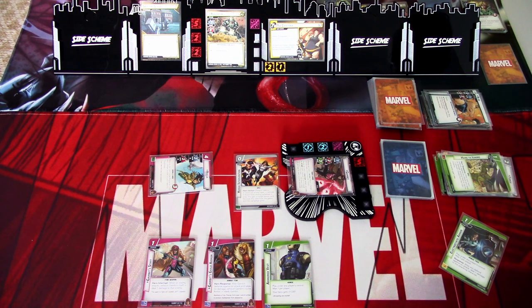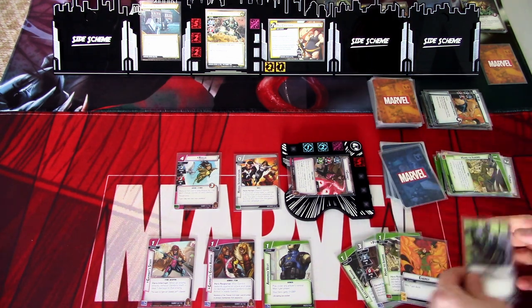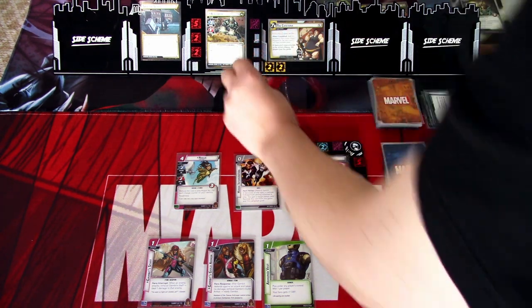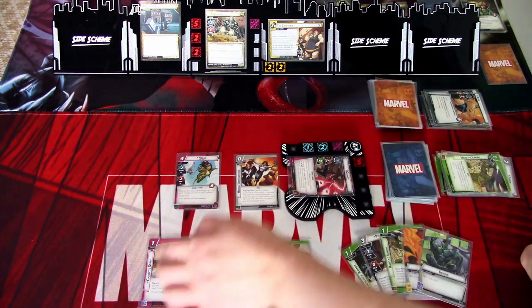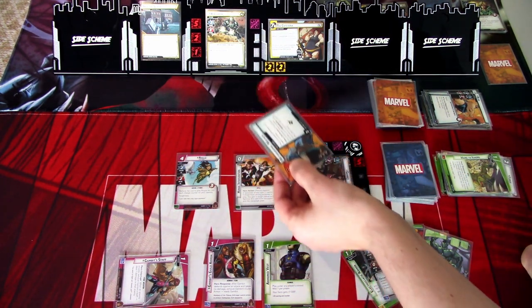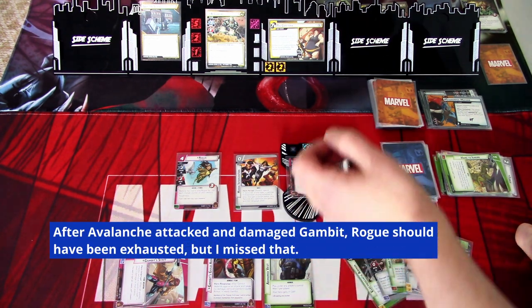We flip to Hero Mode, and Rogue will kill off Blob — Rogue doesn't take the retaliate but loses the tough. We are stabilizing but still have a long way to go. We ready up, keep Electrostatic Armor in hand, and draw four cards: Professor X, Hard to Ignore, Energy, and Genius. We'll definitely play Professor X next round. We go to the villain phase — add one threat, Avalanche attacks. I will defend. We deal one damage to Avalanche. Avalanche hits for six but we defend for four, so we take two damage — down to three health.